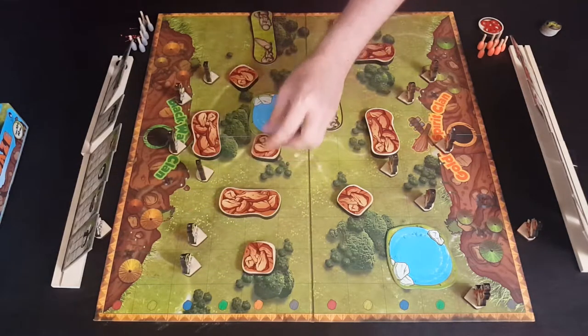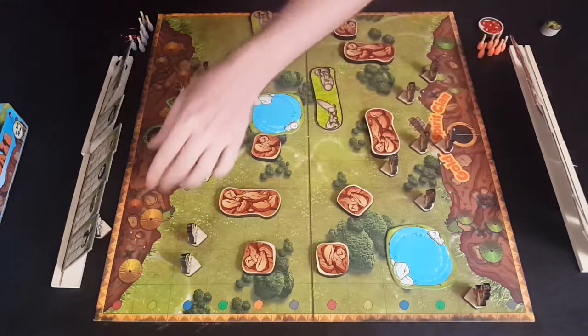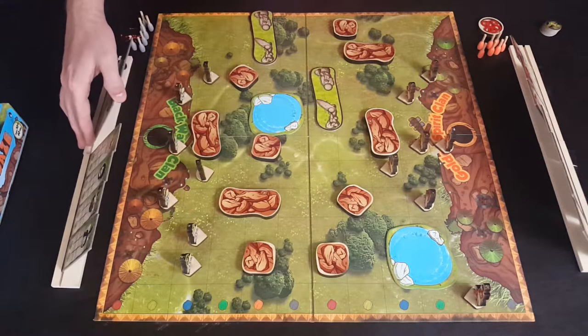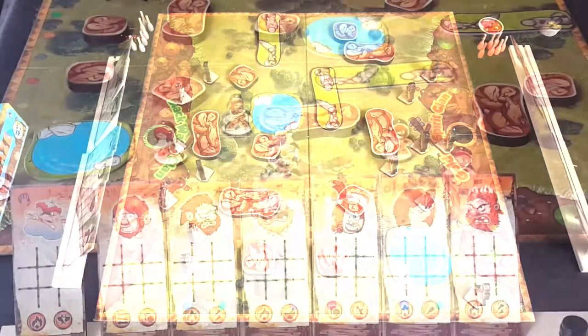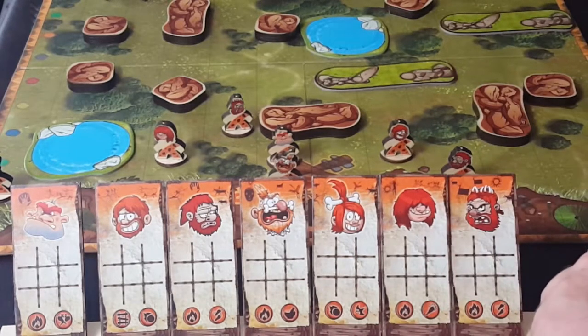Setup is now complete. All of the characters should be set up on their respective sides of the board, and you should be getting ready to start the turns. We'll now look at just the Gold Spirit Clan to show you how to begin.